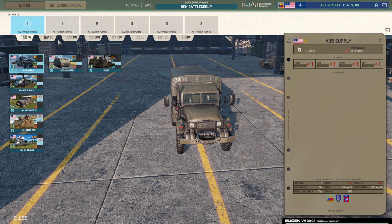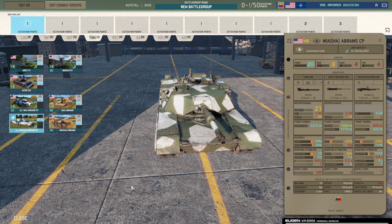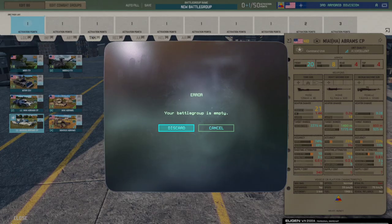In 3rd US, you also get on top of all this one card of the HA Abrams CPs, so you can have a command HA Abrams now if you want.